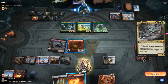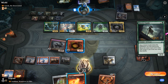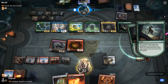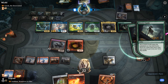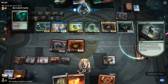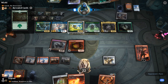Thassa turns into a creature briefly. Opponent mostly taps out for a District Guide that resolves. I think we're in a good spot — opponent can gain a bit of life with Uro, but we have a lot of damage in the air. I'm going to wait to see what they target with Thassa. Although I might just kill the Cultivator to deny a bit of devotion so Thassa isn't a creature anymore.